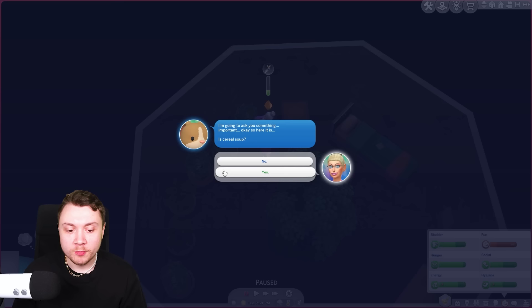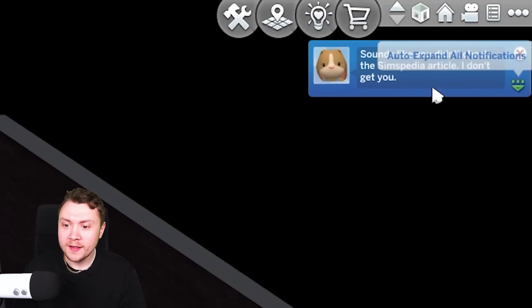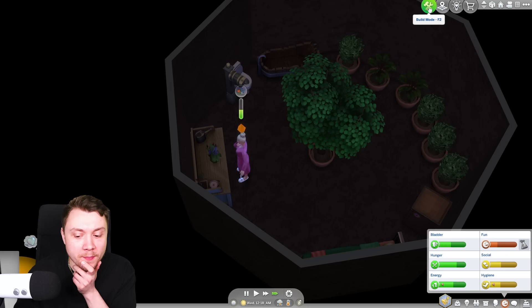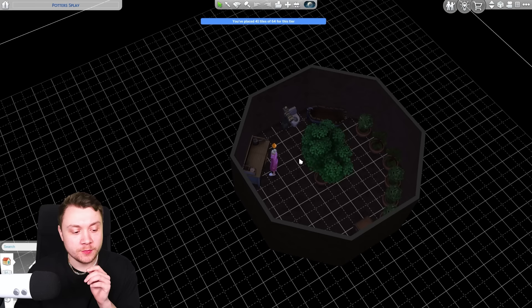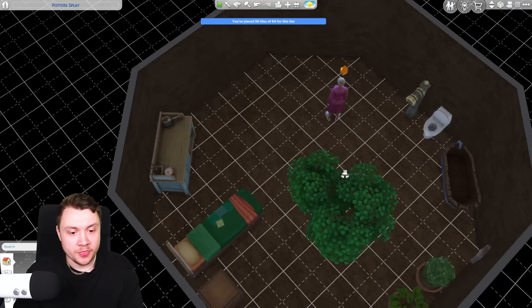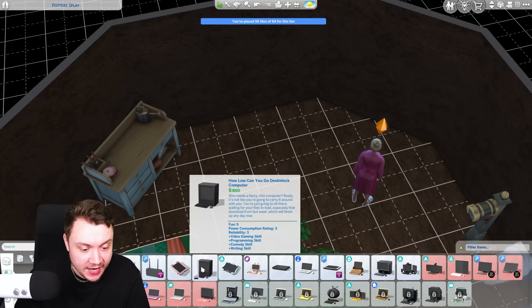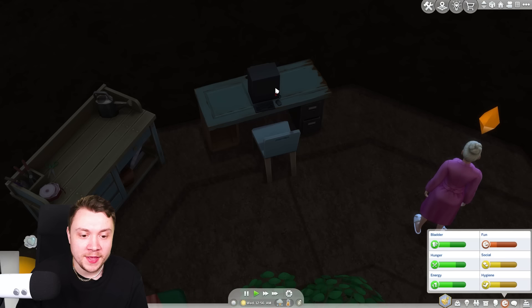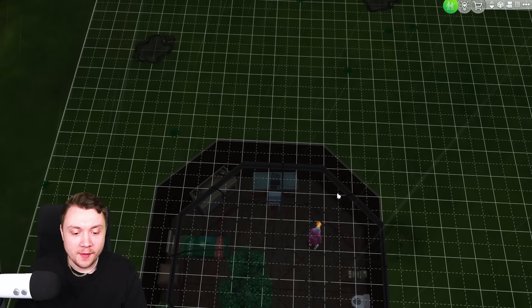We've just got a call from the flower bunny. He's asking something important - is cereal soup? No, it's not soup. Sounds like you didn't check the Simpedia article. You're very, very strange, flower bunny. Our fun need is becoming a little bit of a problem because it's decaying so much. We have just under 2,000 simoleons. I want to make our room slightly bigger so we could fit something fun in here. Can we afford a cheap PC? The cheapest one is 800 simoleons. We get a cheap crappy desk, this PC here, and a tiny little chair. We can afford a computer now.